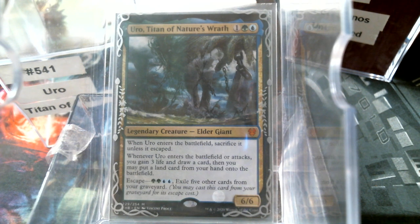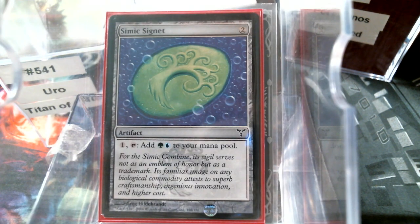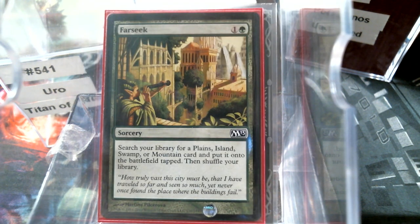For the ramp, I chose to do the Simic Signet as the only rock in the deck. Cards like Farseek — yes, it does plus one your mana, but it also puts a card in your graveyard, the Farseek itself.